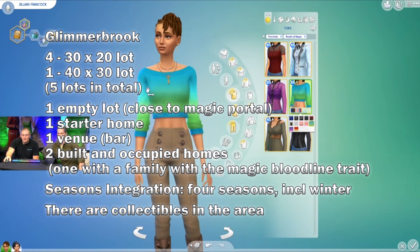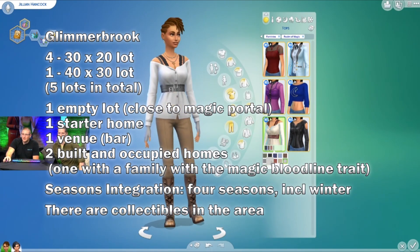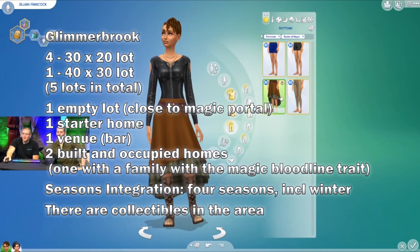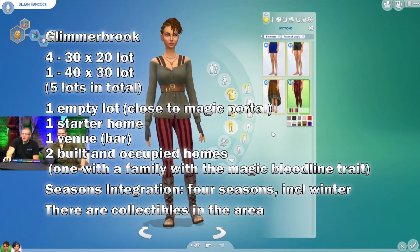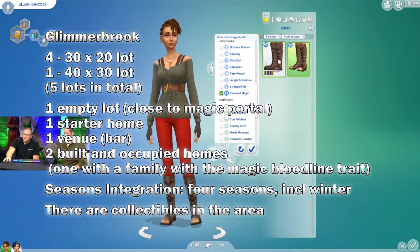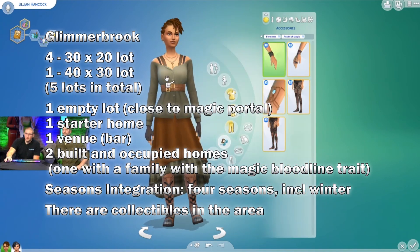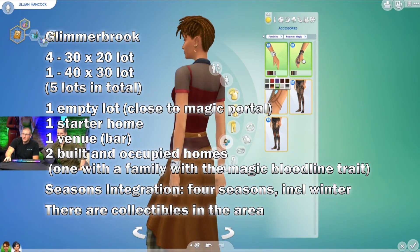If you want to play with the bloodline trait right from the get go, that family is there. If you have Seasons, the integration is that there are four seasons in Glimmerbrook including winter, and there are collectibles in the area. They showed some frog spawn sites and I think I saw some fishing, which makes sense because you need collectibles to do potions.